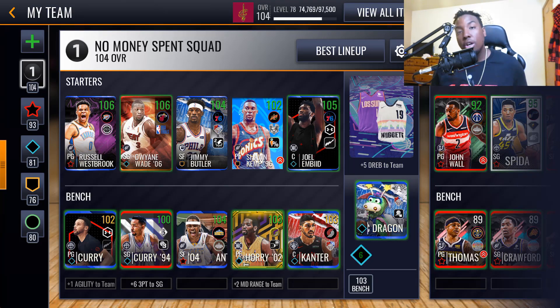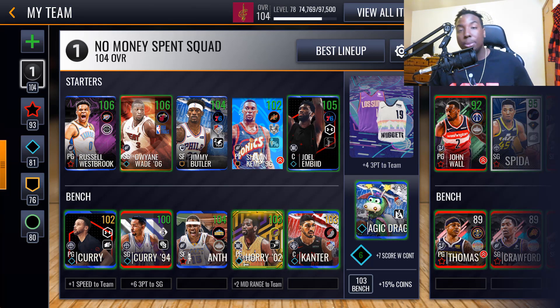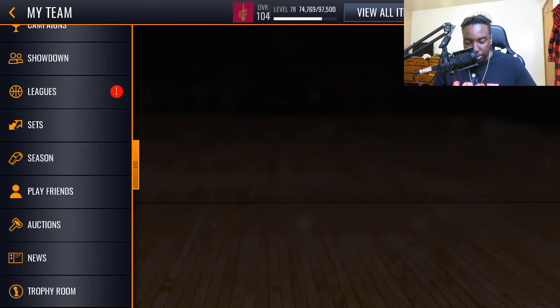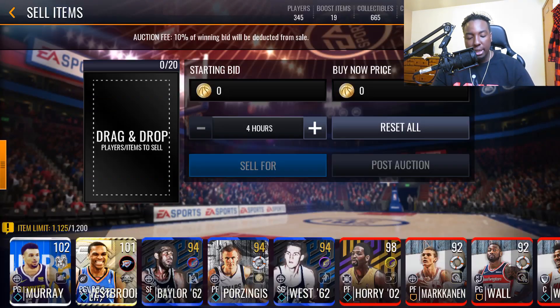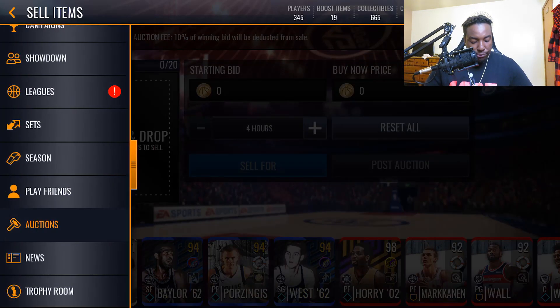We're here on the no money spending account — I did a road to the top video earlier this morning, go check that out. We're sitting at a 104 overall no money spent team. Let's go over to the bench. A 102 Jamal Murray has been very hard to sell — I've been trying to sell him for a long time, and I know a lot of you guys have too.